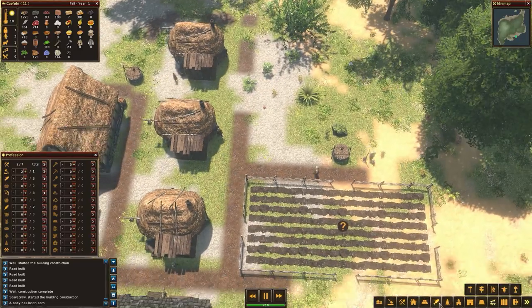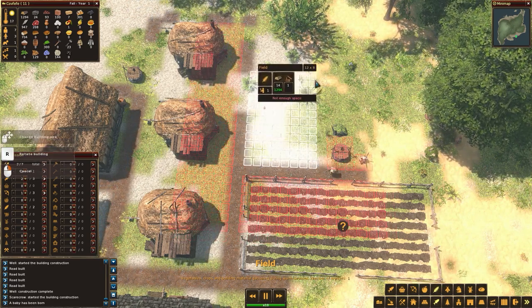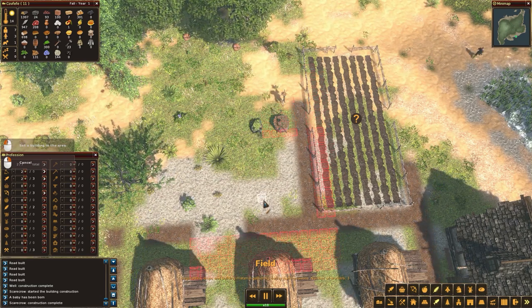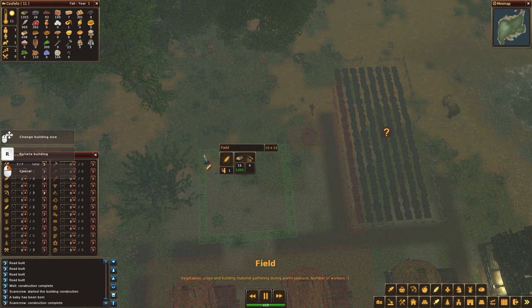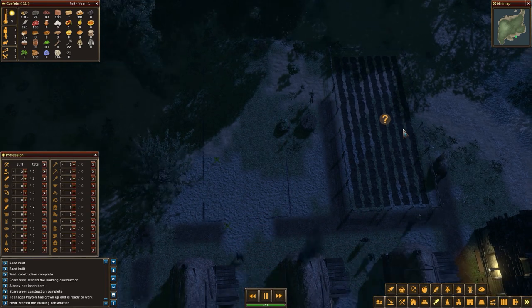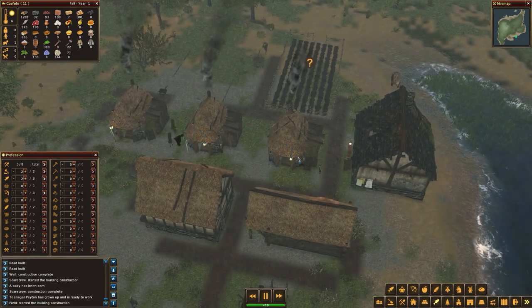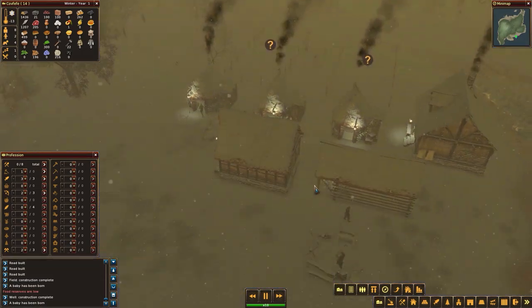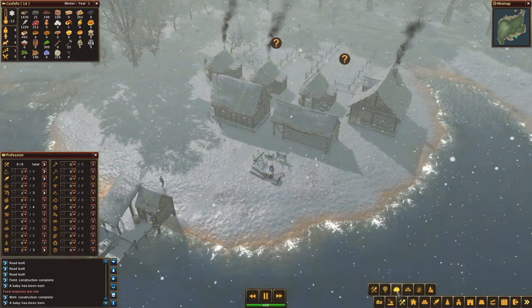Will I put down another field? I think 10 by 20 should be fine. I'm almost inclined to make a couple of small fields, but I think I'll just do the big fields for now. That scarecrow will pretty much cover both fields just fine. And the well is up - excellent, we are well placed. Well, winter is here. As lovely as our village looks, everything is very cold. We do have an absolute ton of fish, which is very good news, and pretty good wood and stone.